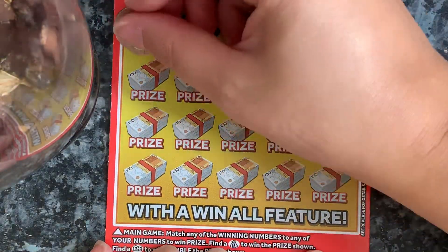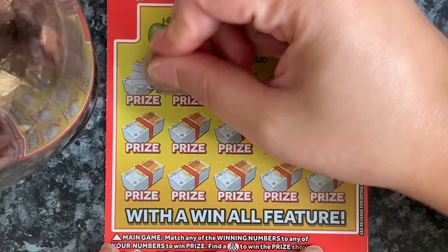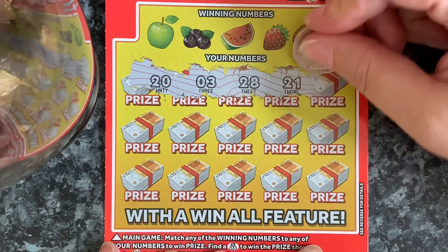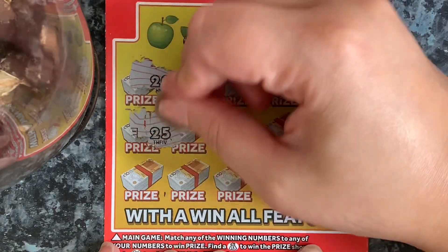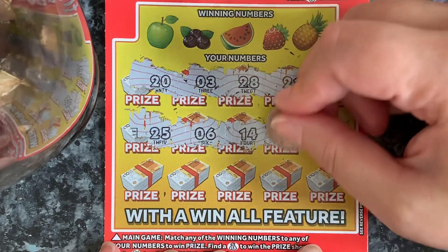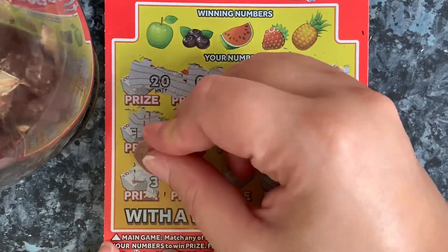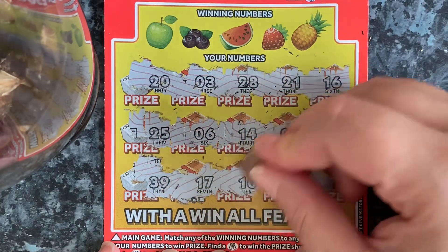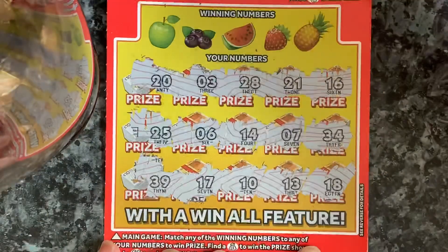Let's see if we can find any symbols or anything first. Numbers coming up: 20, 3, 28, 21, 16, 25, 6, 14, 7, 34 — no symbols yet. Then 39, 17, 10, 13, and 18. No symbols.